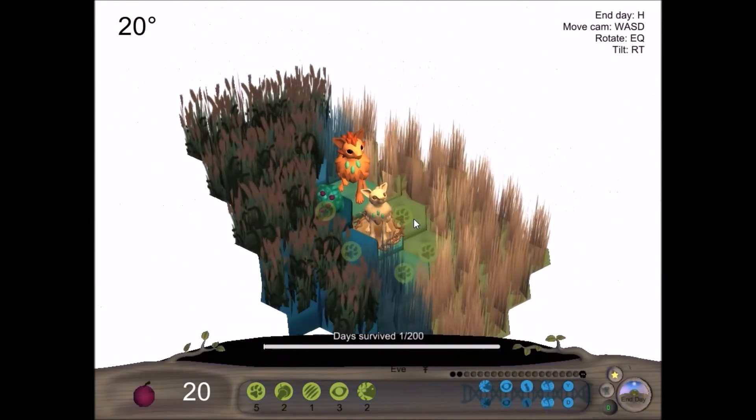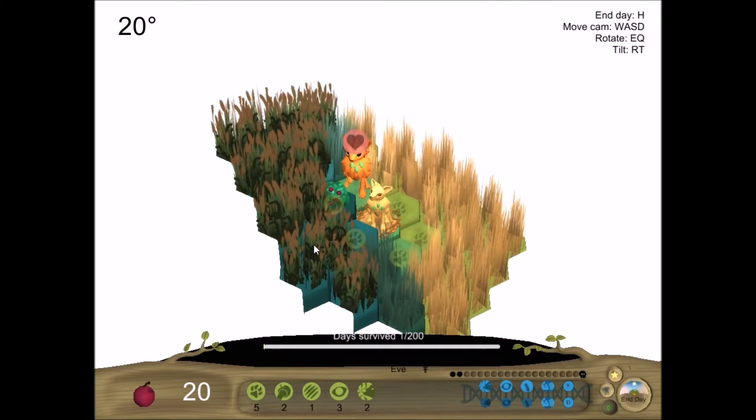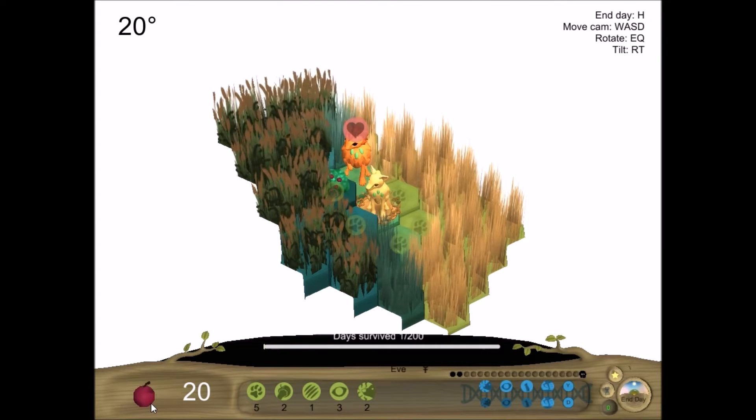We'll take a quick look at some of the stuff before we start. As you can see, it looks like we're on the edge of two different biomes. We have Savannah down here, and I think it's grassland or swampland up here. We'll explore that a bit more. Up here is the temperature. Each of your little Niches cats has a specific temperature that they're adapted to. Those geared towards the Savannah are going to have different temperature needs and comfort zones than those that live in, say, Tundra. Both of which are biomes we will probably come across. Down here in the bottom left, you have your berries or your food stash. Each action your little Niches cats do will consume one berry, except for collecting berries, which is great.